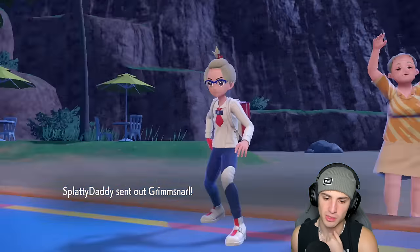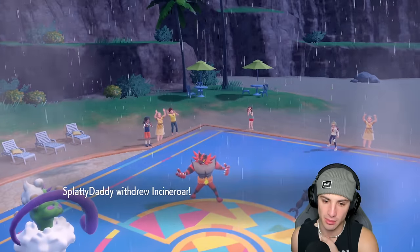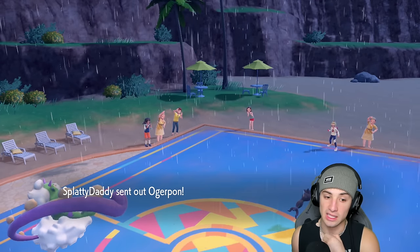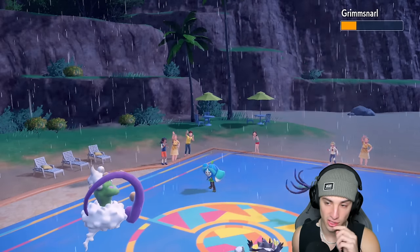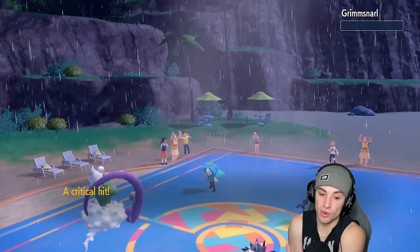Please don't tell me you have Wo-Chien — it's going to be Grimmsnarl. I think he's trying to set up Reflect or something, but he's going to die here no problem. He ends up withdrawing Incineroar — is that Wo-Chien? Yes, that's Wo-Chien. Surging Strikes finishes off Grimmsnarl no problem, but now I'm Choice locked into Surging Strikes, which is a little annoying.